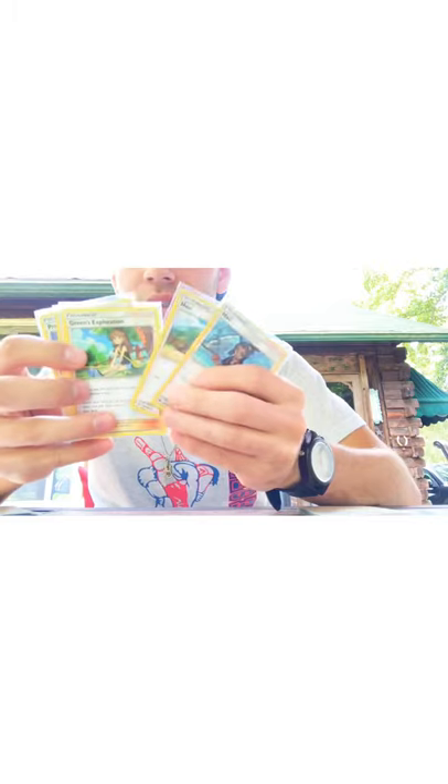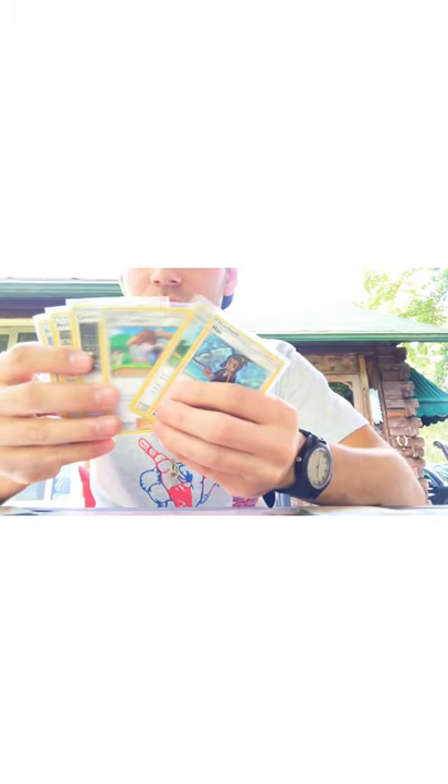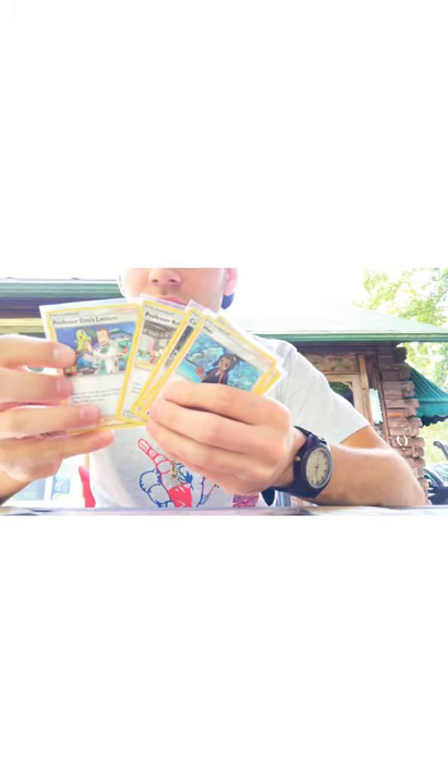Next we have the Supporters. We've got two Hows, a Green's Exploration, a Blue's Tactics, a Cynthia, Professor Kukui, and Professor Elm's Lecture.